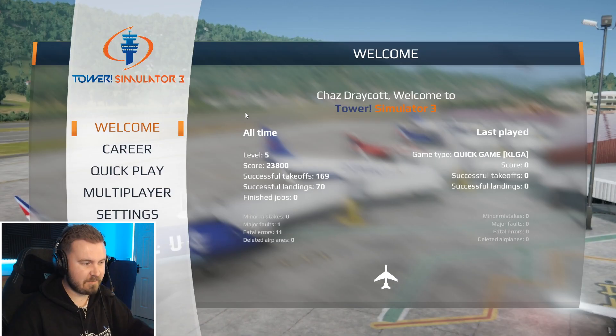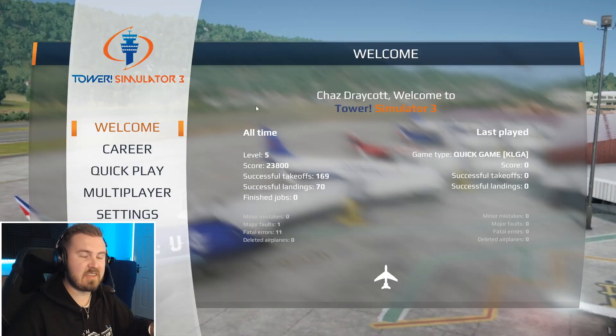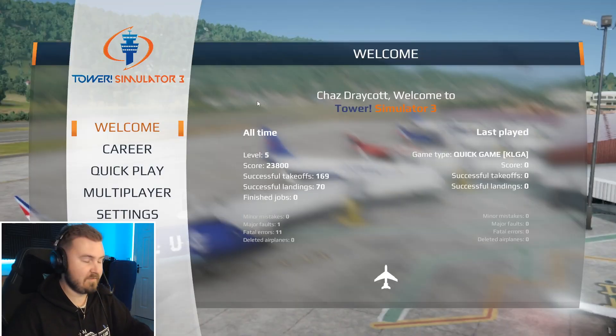Hello everybody, welcome to ChasDrakeOpMedia, and welcome to Tower Simulator 3. I've done quite a few videos on this so far, recorded a lot that I haven't even used, but I've had a lot of people in the comments asking about certain keybinds and how you do certain things, so I just wanted to quickly run over a few of those different bindings and methods of how you play this game.